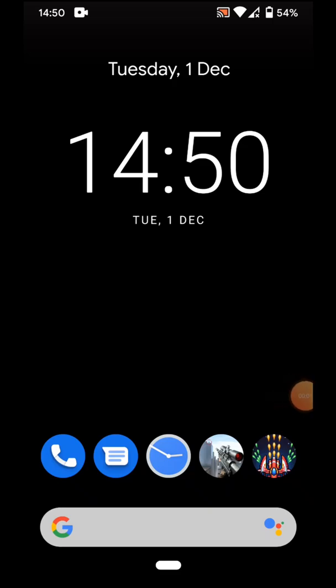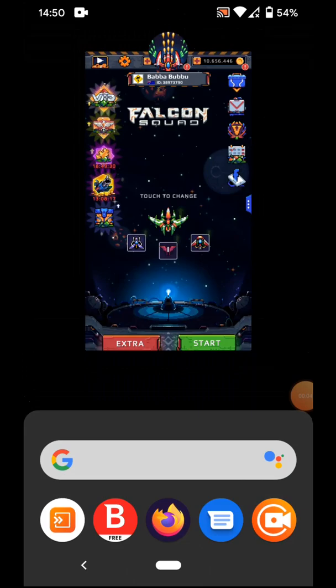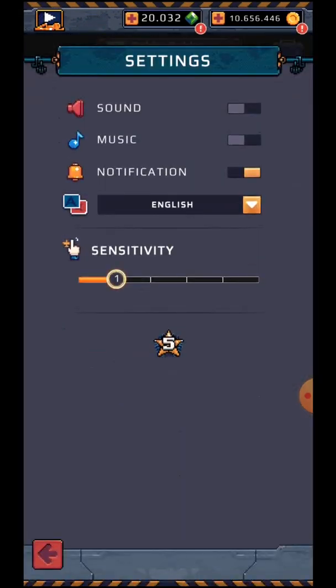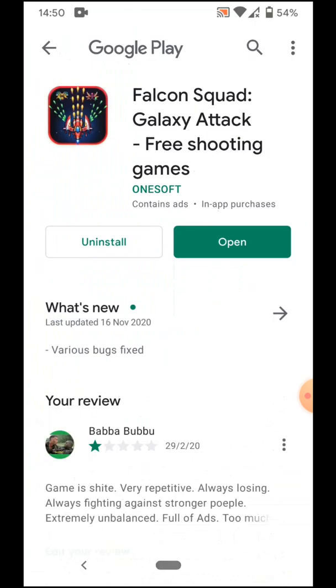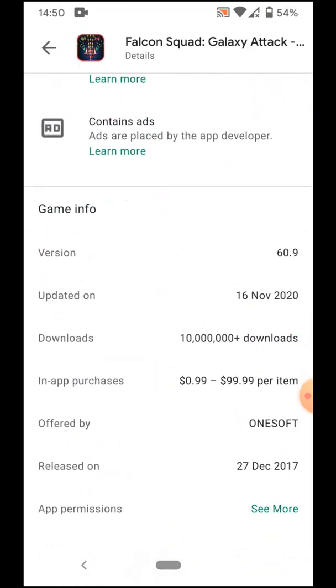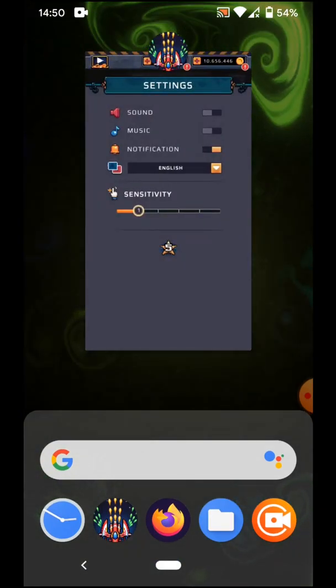Hey Geeky Gamers, today is Tuesday 1st December and we're going to play some Falcon Squad and upgrade some ships. When we go into the settings we can see under 'What's New' at the bottom we are running version 60.9, updated on 16th of November, so we're up to date with that.